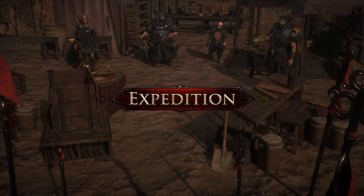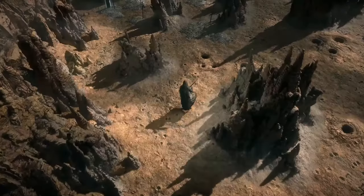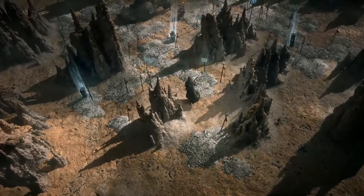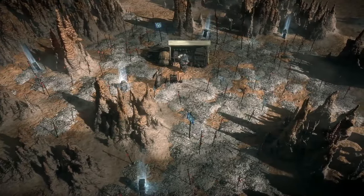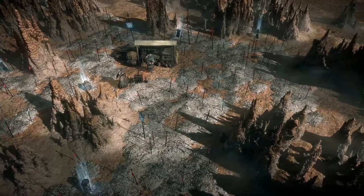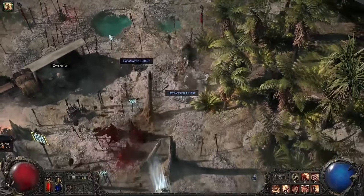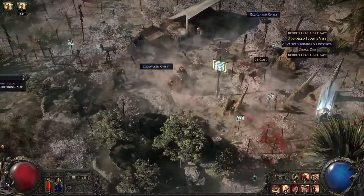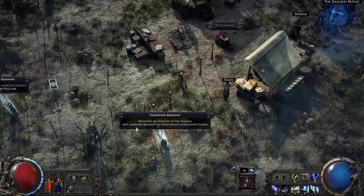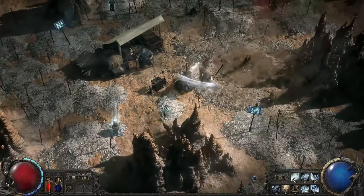Next up we have Expedition. Occasionally while clearing corruption, you will encounter Kalguuran settlers. The Kalguurans have discovered ancient burial sites with lost Vaal artifacts and they want you to help dig them up with explosives. They have marked the locations where the relics can be found — place explosives as best you can to dig up as many as possible. Corruption has brought the corpses of their ancestors to life, so you might have to do a little clean up before you can reclaim the artifacts. You can also find Remnants; destroying them will further anger the restless dead. Each one you blow up will make the subsequent monsters more powerful, but also more rewarding.